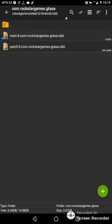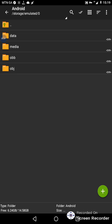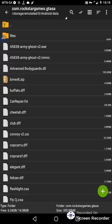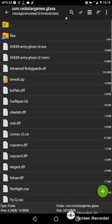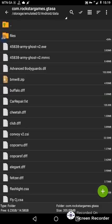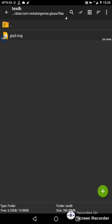After copying, go back to Android, then go to Data — not OBB, go to Data. Enter the GTA folder, then paste your file anywhere in there. After pasting, create a new folder using the name 'txdb' or 'texdb', and then paste your file inside that folder.